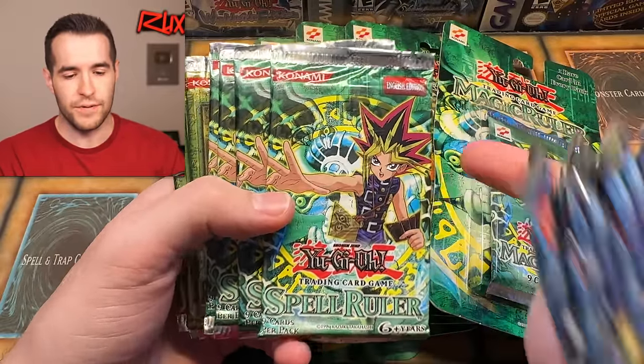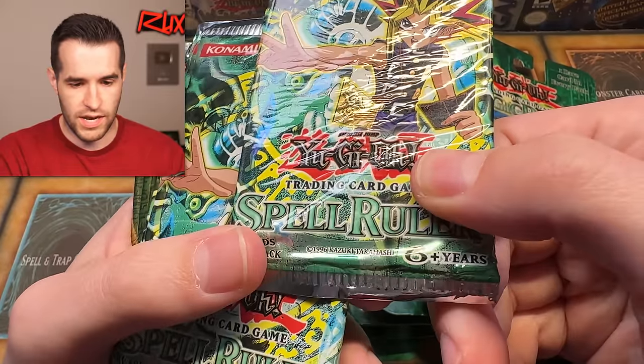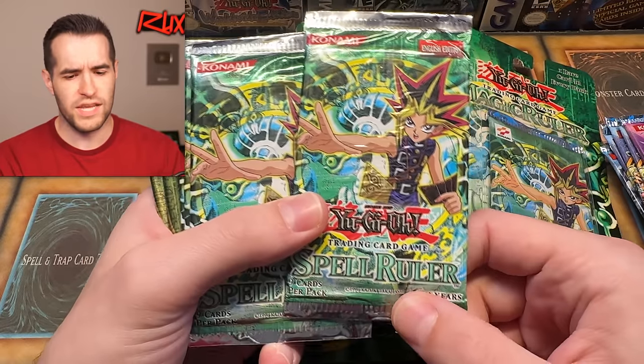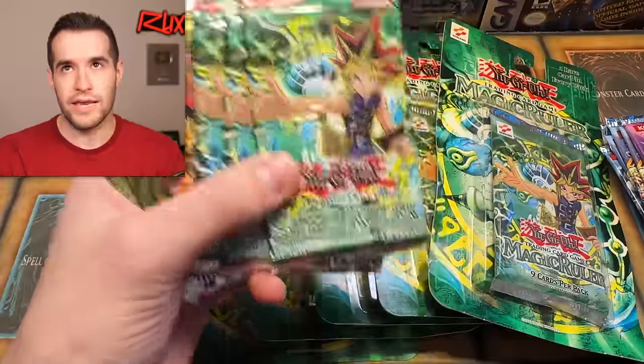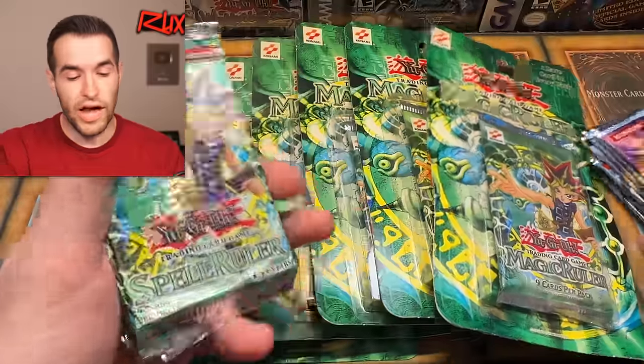These extra packs are actually 2010 or maybe 2013 — we can tell by looking at the bottom. I don't see a name, which I think means 2010, or could be 2013. Six-plus years I think means maybe 2013, so at the latest these are 2013. We also have Rise of Destiny. So we have a lot of cool extra packs today.